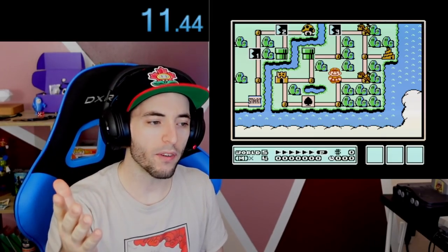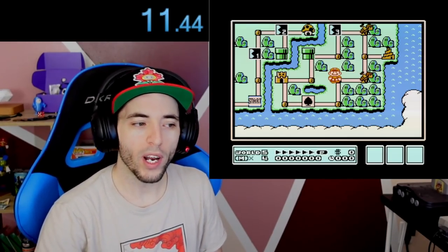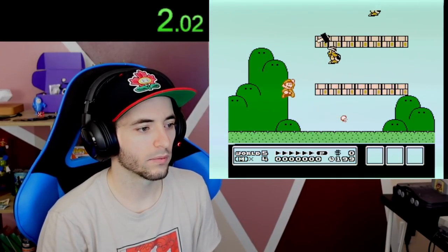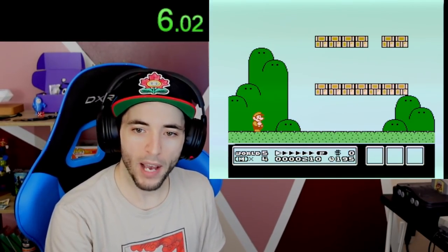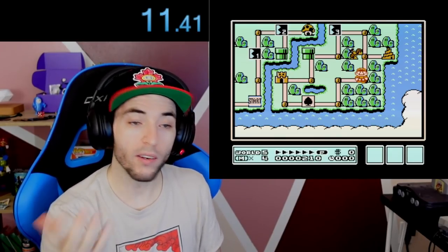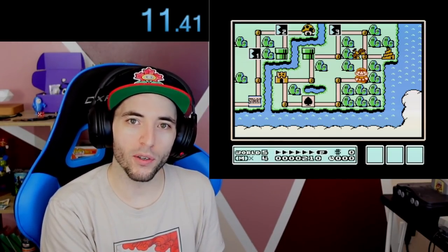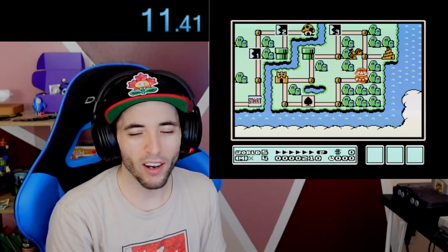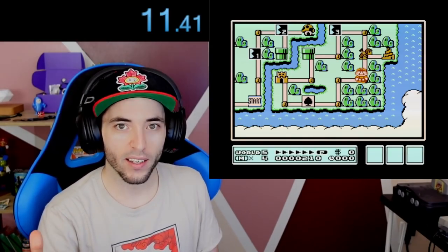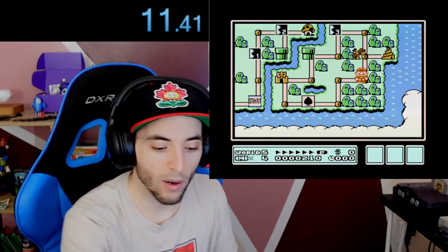So considering we have 11.5 with a movement of 2, if we got a low pattern with a movement of 4, worst case scenario in that situation would be 12.5. What happens if we get top pattern, which is slower? So we got top pattern - a movement of 1. We heard a movement of 4, but we actually got a movement of 1. Low pattern movement of 2 is the same time as high pattern movement of 1. So we need to add 1.5 seconds. Worst possible case scenario is 13 seconds for a Hammer Brother battle. That's the number we're thinking about.